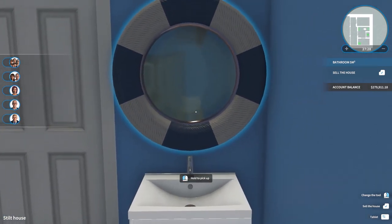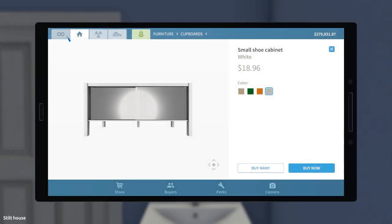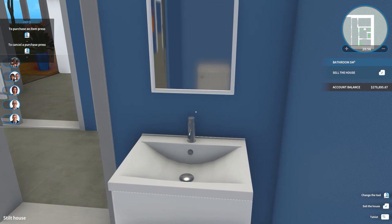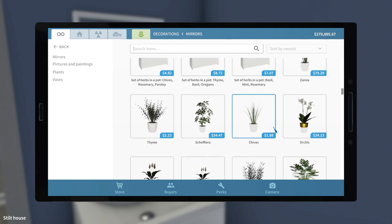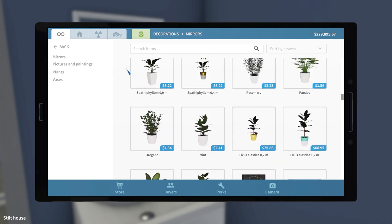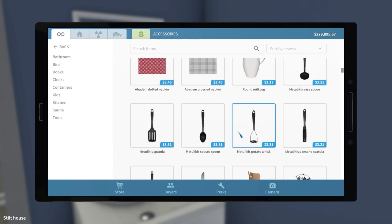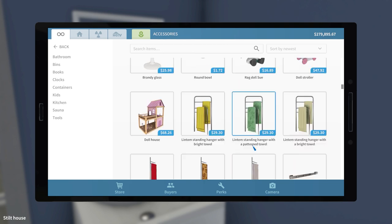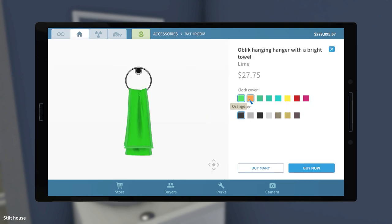Oh, but then we can put like a towel — we use this mirror out there, let's go back to the mirrors. Okay, that mirror was just too big, I think, for that spot. So we are going to put in — now where in the world — I'm finding there's just so much stuff now that I'm forgetting where everything is between the accessories and the decorations.